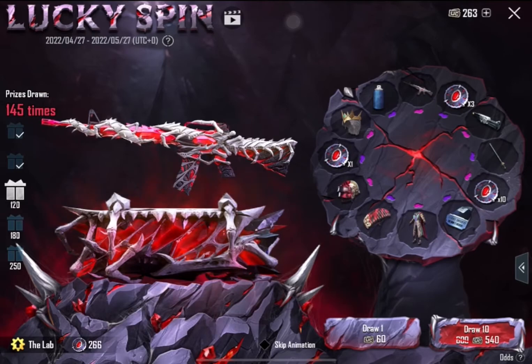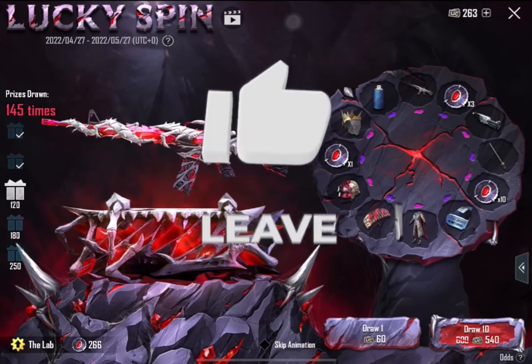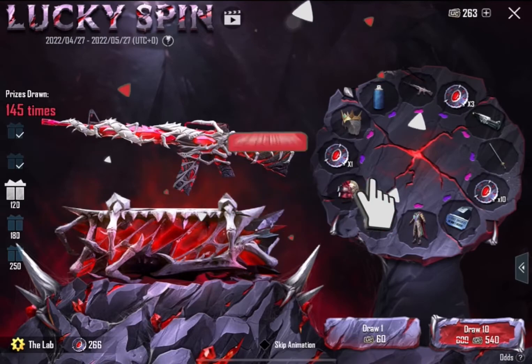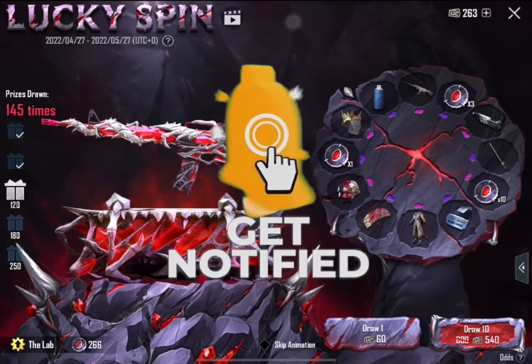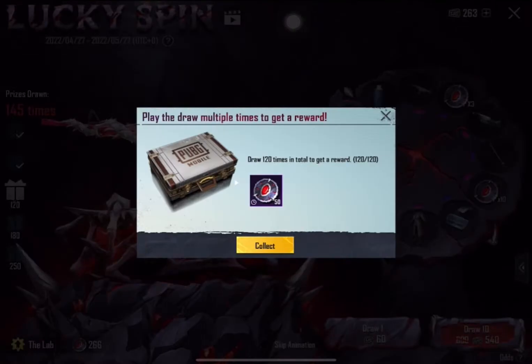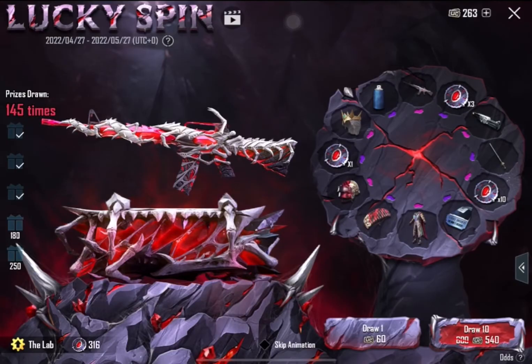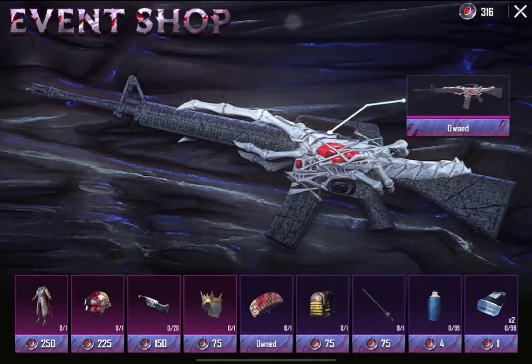I'm not gonna spin again, we got exactly what we wanted. I think we could get another material — we got 266, it's 154 material. I don't really want to waste the rest of the UC on that, it's not much. We've got 50 more here — it's free materials, two materials I think. If we get that gun again — we've got 316. It costs 154 material, wow, we can get two materials.